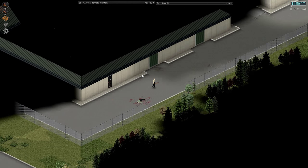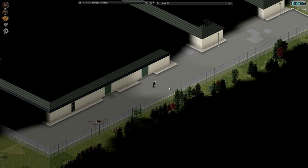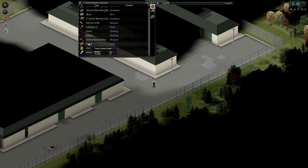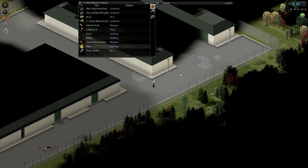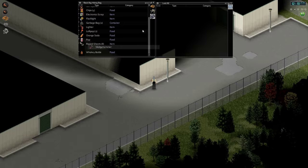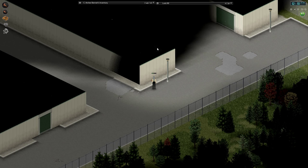Welcome back everyone. Time for some more Project Zomboid. So we are in the storage unit and our task today is going to be to bust down some walls. I didn't actually mean to bring that steak with me, but we'll leave it. Got my sledgehammer here — let me yank it out of my bag. We're going to break down some walls and see what we find in the good old storage unit.